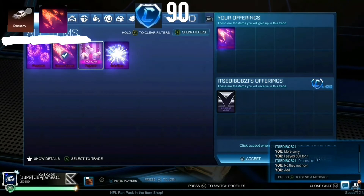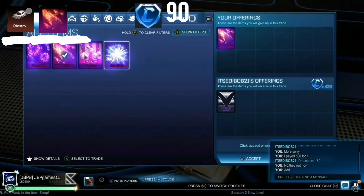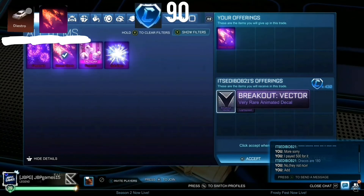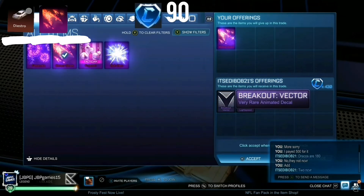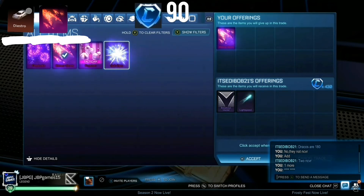We then sell it for 430 credits and two non-crate very rare items, worth about 30 each, so that's 60 credits — meaning we sold this for about 490 credits, making a 90 credit profit. I kept trying to get more out of him. When you do a trade, try to get more out of the other person. Originally it was just Meteor Storm and 430 credits, but I managed to get two non-crate very rares out of him, and then another very rare.